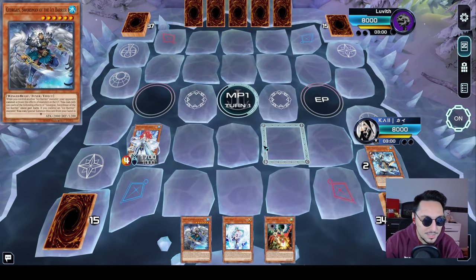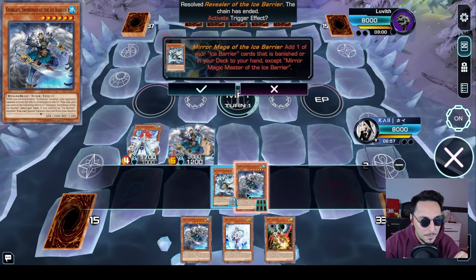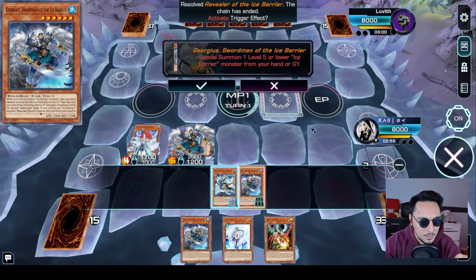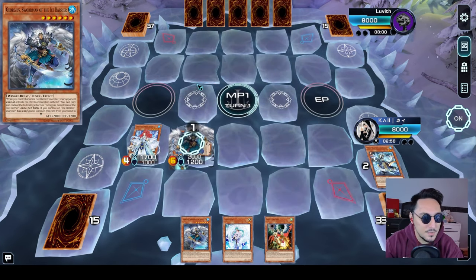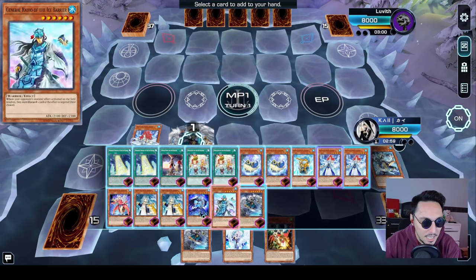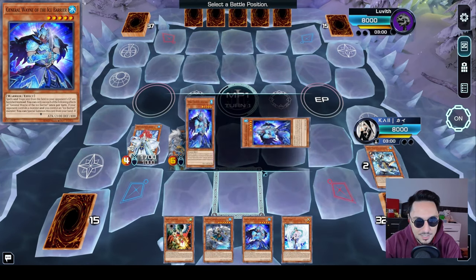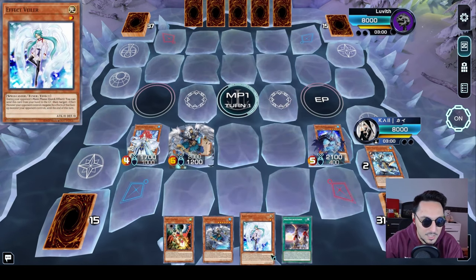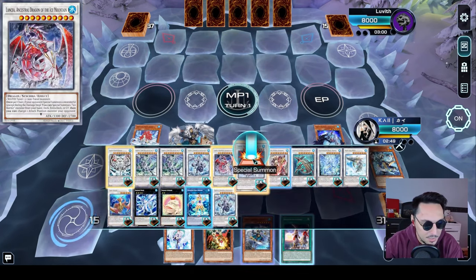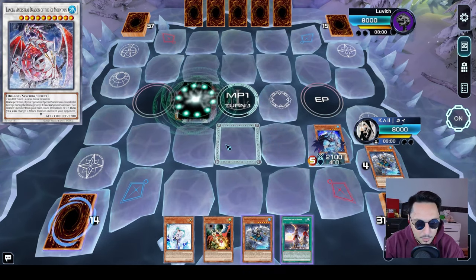Special summon Gorgeous onto the field. Gorgeous is going to trigger at chain one. We want to activate Gorgeous chain link one and then activate Mirror Mage chain link two to get Lil Wayne to our hand and have Gorgeous summon Lil Wayne. Now Lil Wayne is going to activate and give us Winds of the Ice Barrier. So let's go into Lancia real quick just by using these guys. We have Lancia on the board.